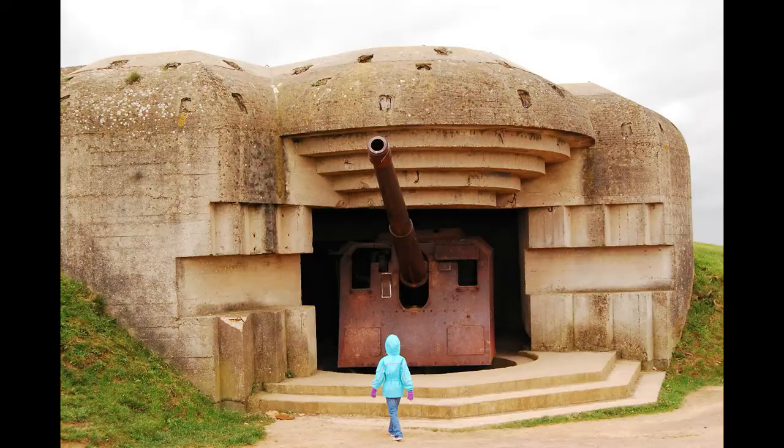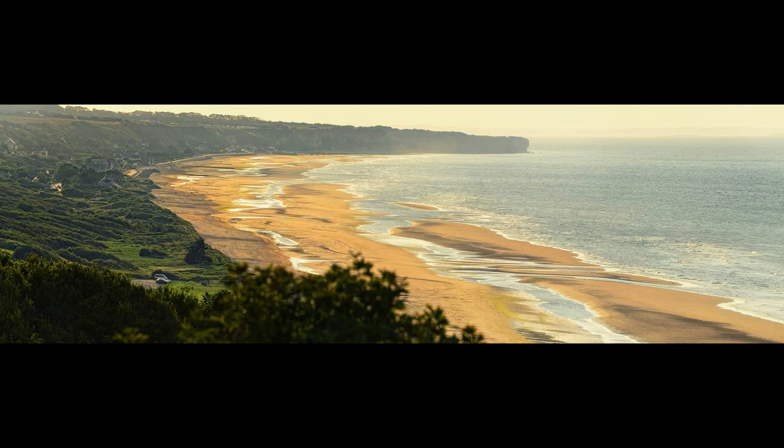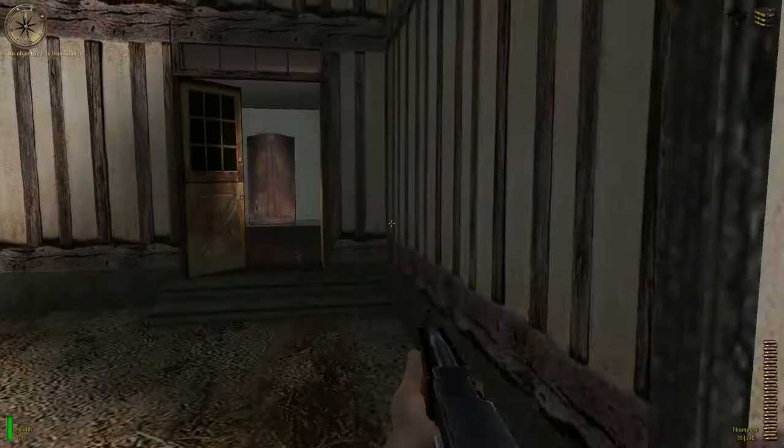Along much of the rest of Omaha Beach, however, the vertiginous cliffs are more like gentle inclines. I've been there and in places it is possible to just walk straight up and to the land beyond. This is of course not to take away from the sacrifice and heroism of those who fought there — it is just important to recognise just how far Allied Assault is indebted to Private Ryan in particular for its design and aesthetic.